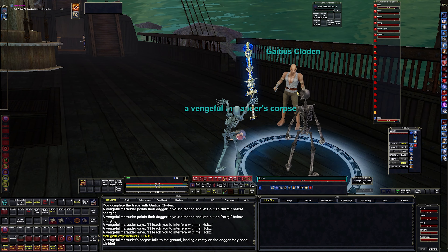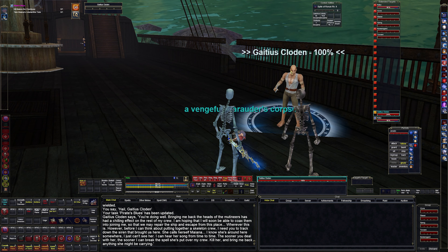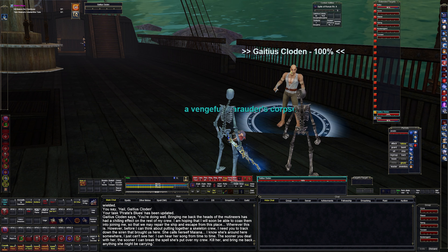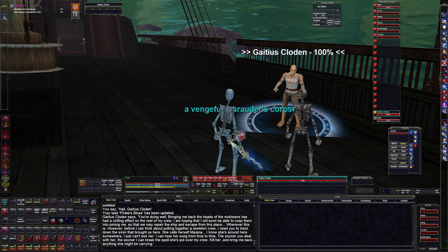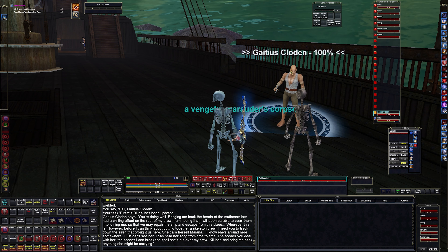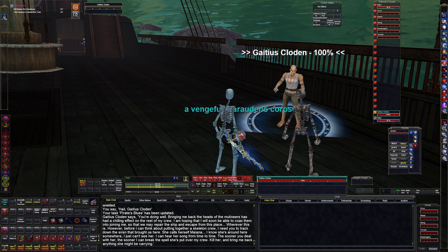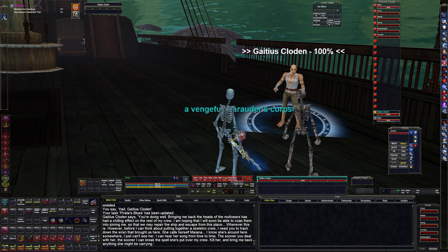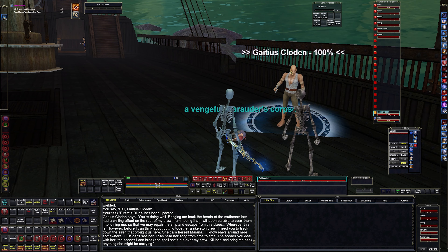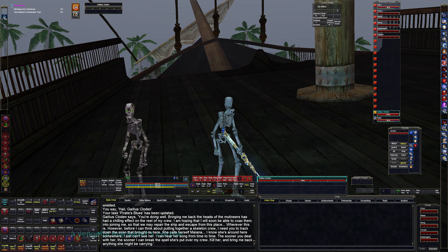Let's hail him again. 'You've done well. Bringing me back the heads of the mutineers had a chilling effect on the rest of my crew. I'm hoping that soon I'll be able to coax them into joining me so we may repair the ship and escape this place. However, before I can think about putting together a skeleton crew, I need to track down the siren that brought us here. She calls herself Mayana. I know she's around here somewhere — I can hear her song from time to time. Deal with her and bring me back anything she's carrying.' All right — kill Mayana and bring back an adamite tube.